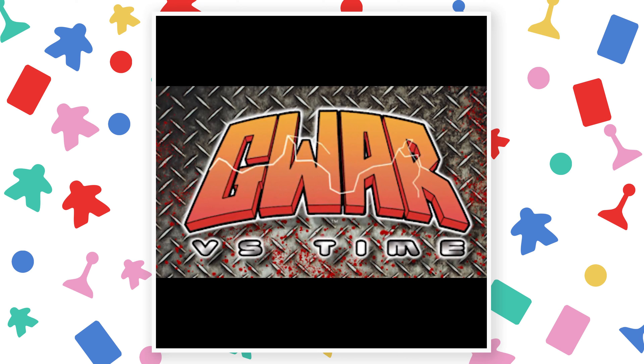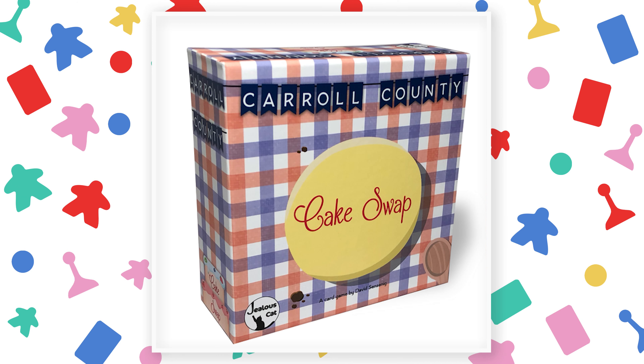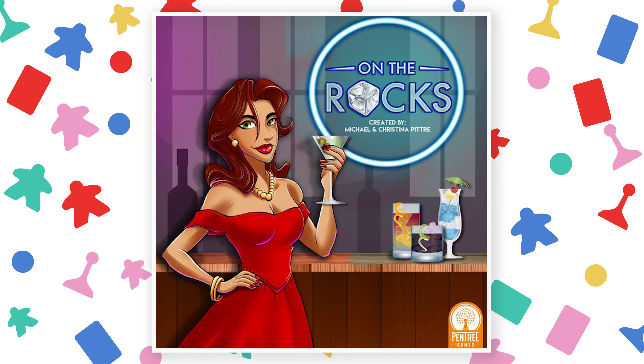Before revealing the pick of the week, here are the honorable mentions that didn't quite make the list. War vs. Time is a deck-building game developed with fans of a heavy metal band in mind. Carroll County Cake Swap is a print-and-play card game where you build cakes out of cards trying to get the most ribbons. On the Rocks is a game about making mixed drinks using marbles as ingredients and drafting them to your board.